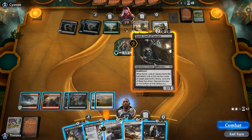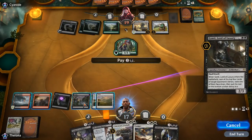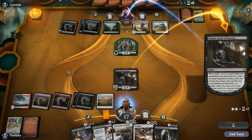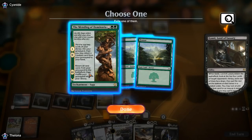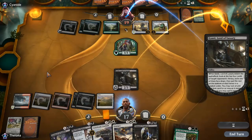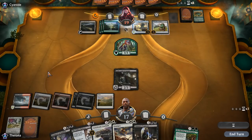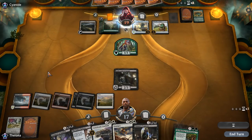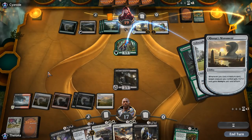How about we Gaunti them? It seems good enough — it's a cool topdeck. And if they can deal with Gaunti and get in a decent attack, whatever, that's fine. That gets us Memorial to War back, and we don't want them getting Bristling Hydra back so it's relevant enough. Land-aware Elves — pay the green, get the 5/5.